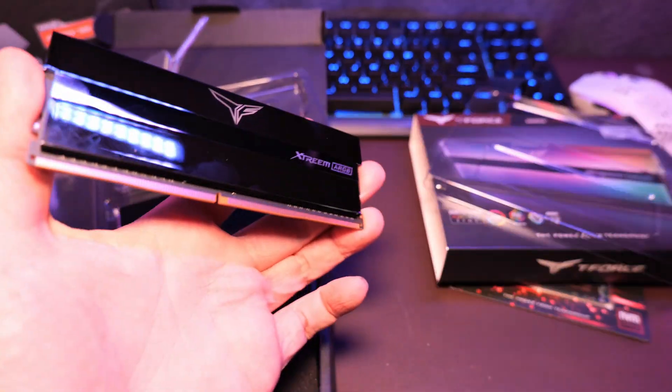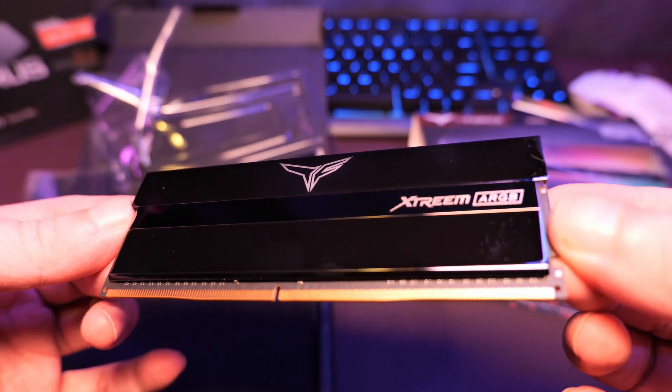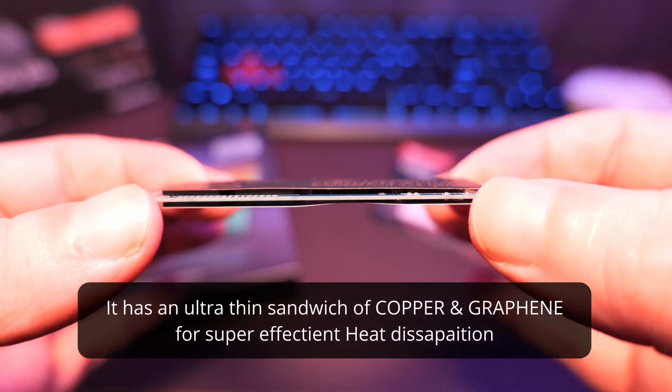As we all know, with Ryzen technology on AMD's side, memory speed is one of the key factors in getting the absolute best out of the CPU. Team Group also sent in one of their new M.2 Cardea Zero SSDs — just the thing for my soon-to-be PCIe Gen 4 4x4 capable motherboard, which we'll talk about in a moment.